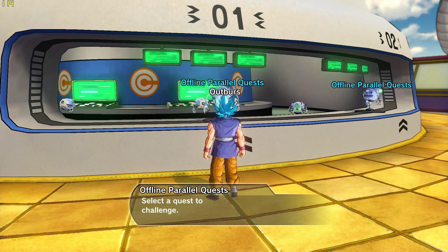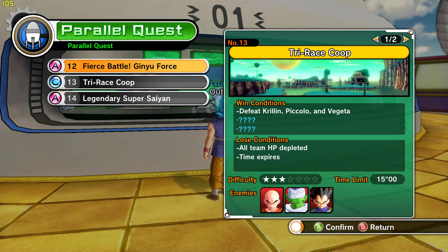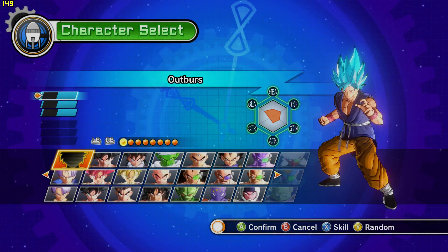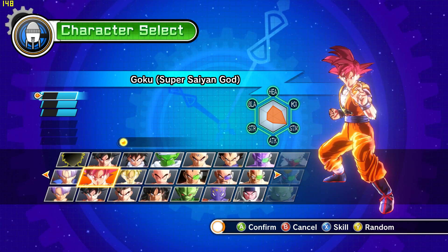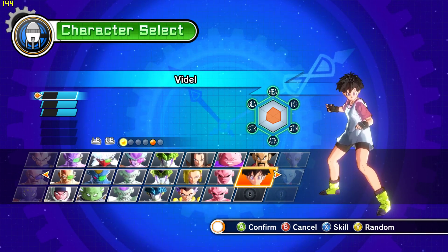The new DLC pack literally just came out. Today is the 9th, which is the 3rd DLC pack — Resurrection of F — which means you now have Golden Frieza, Super Saiyan 1, and more.